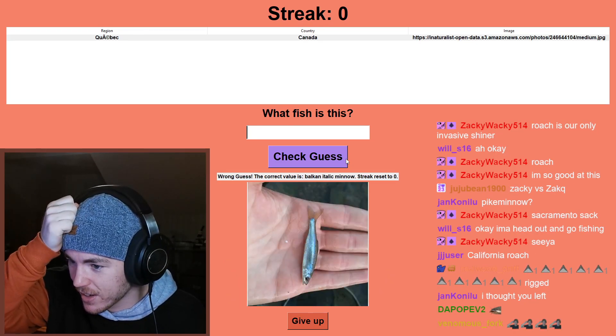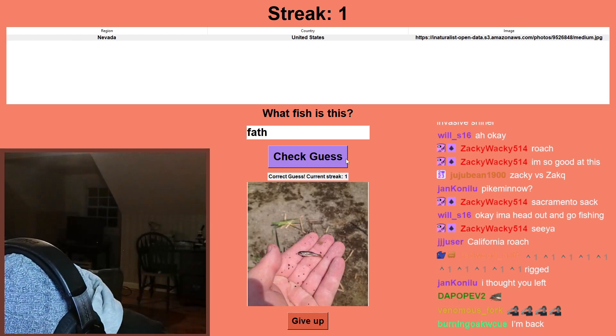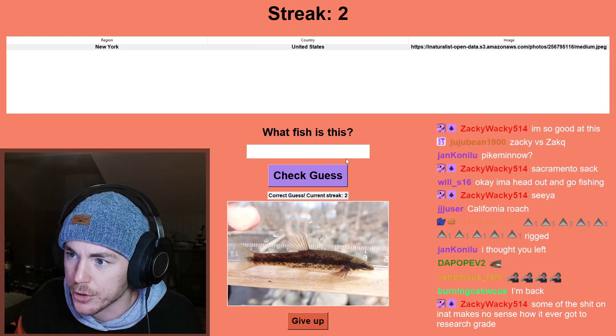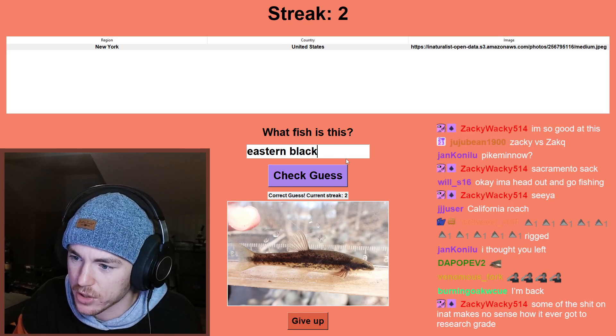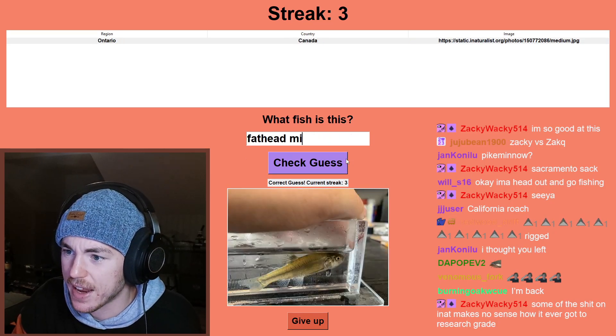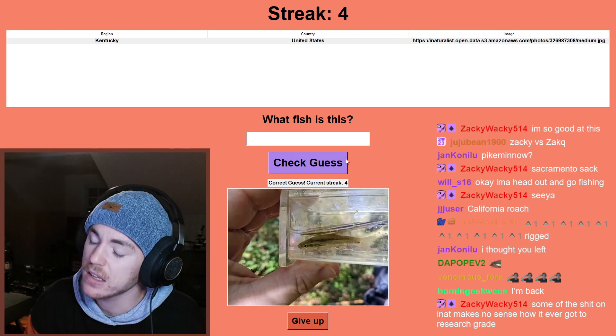Italy — this has got to be a European minnow. Oh, I forgot about Balkan italic minnow. Quebec — we're going to have a spotfin shiner in Quebec. That is a fathead minnow from what I can see. New York — it depends which side of New York, I'm going to guess eastern blacknose dace.